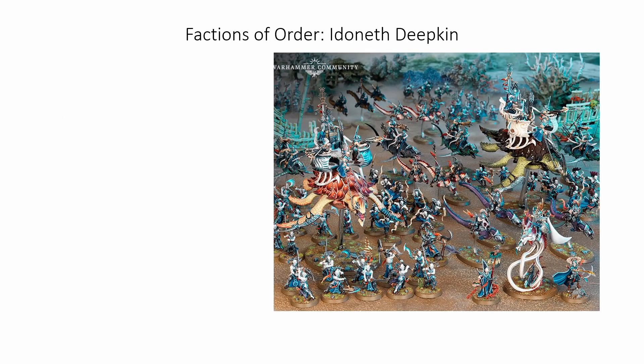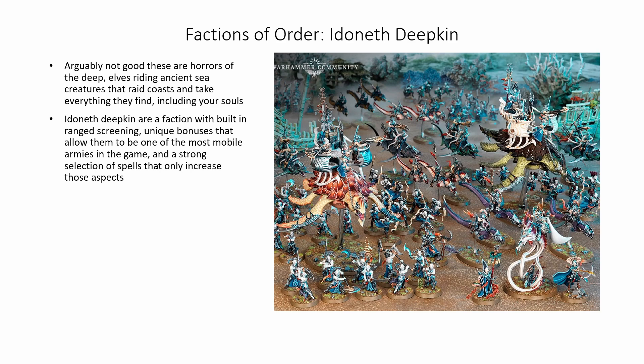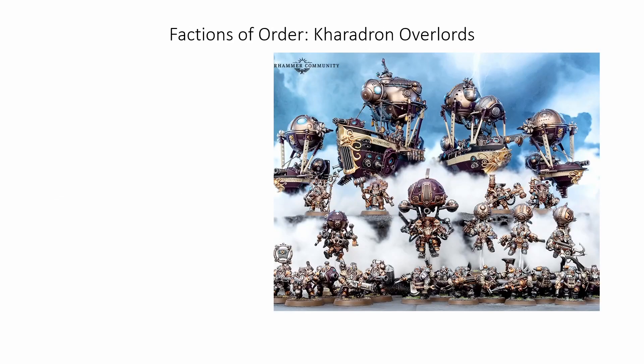Next up are the Idoneth Deepkin. Arguably not the strongest, these are horrors of the deep — elves riding ancient sea creatures that raid coasts and take everything they find, including your soul. The Idoneth Deepkin are a faction with built-in ranged screening, unique bonuses that allow them to be one of the most mobile armies in the game, and a strong selection of spells that only increase those aspects. Although not a slouch in melee, they excel at focusing down powerful enemies before even charging in. And look at them — elves riding eels, sharks, weird underground turtle things.